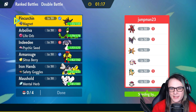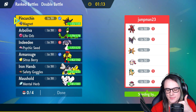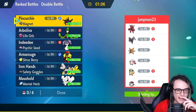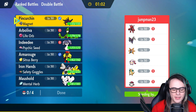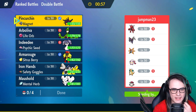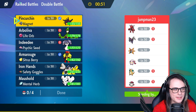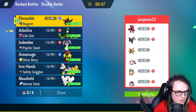In today's video we're going to be using a team built around triple terrain with Iron Hands. If you enjoy and you want to see more, like and subscribe, and answer the comment question of the day. What's your favorite new ability to come out of this generation? My favorite one — Seed Sower is a pretty cool one, I can't lie. I like that we have more terrain-related abilities, as it's been something I've wanted for a while. So that would probably be my pick, despite the fact that it's a little underwhelming — but let me know your thoughts down below.